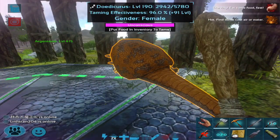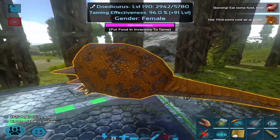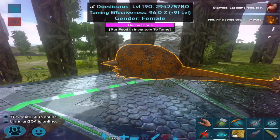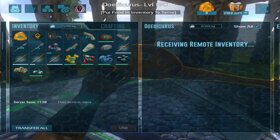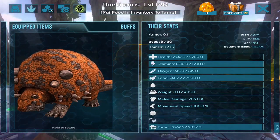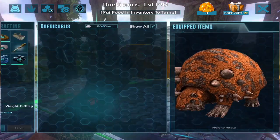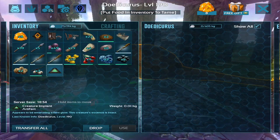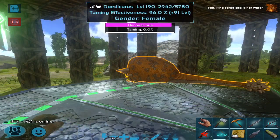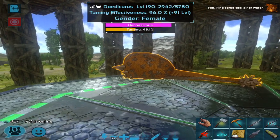Funny story — I actually had to knock it out with a club. I ran out of tranq arrows and I've been hitting it with the club for like 20 minutes, and I accidentally hit it a few extra times. Anyway, those are its stats. I'm not really good at evaluating dino stats, but it's taming up now — come on, eat!